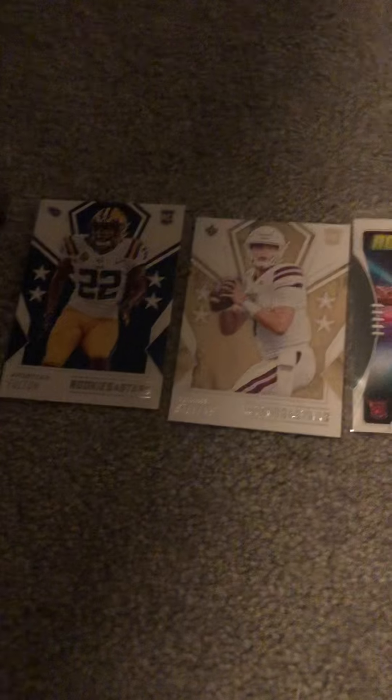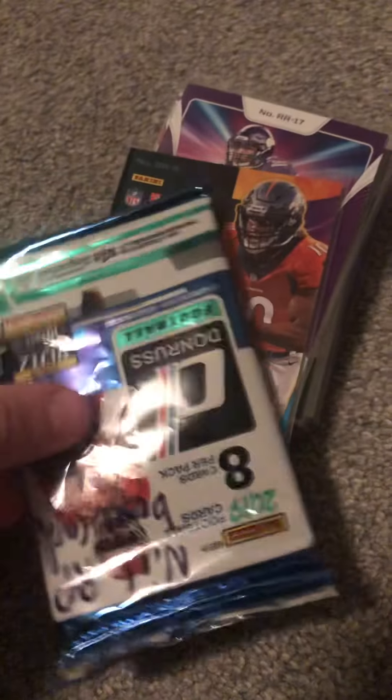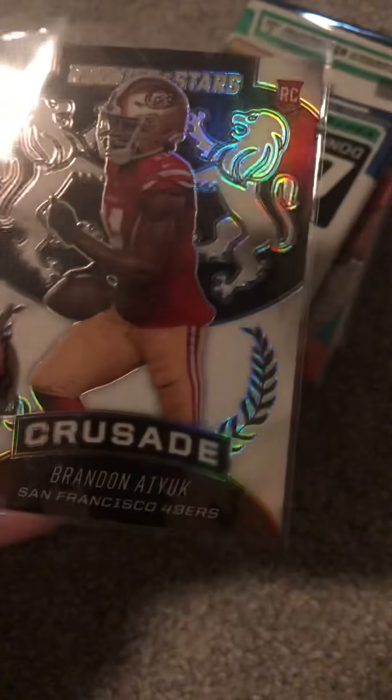So far we have: DK Metcalf rookie Select, Christian Fulton, Tommy Stevens, and Jordan Love. Next card — okay, I saw it — it's a Jerry Jeudy. I don't know what type of Jerry Jeudy.